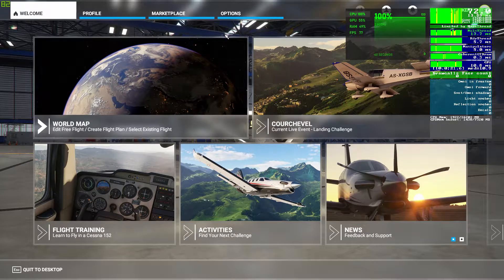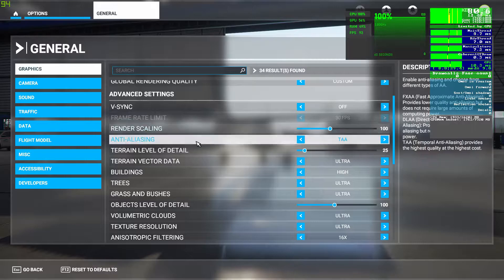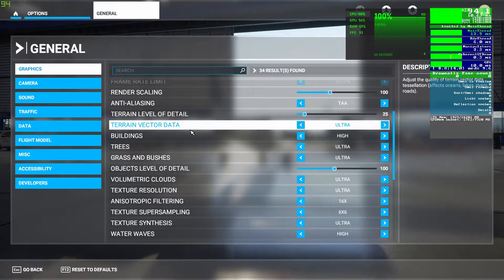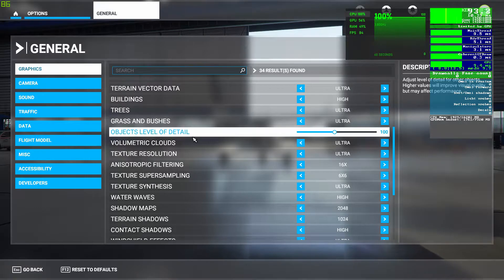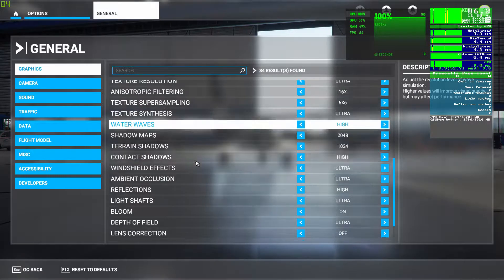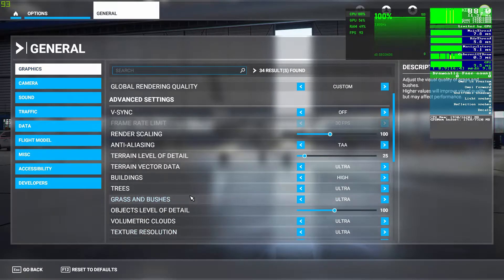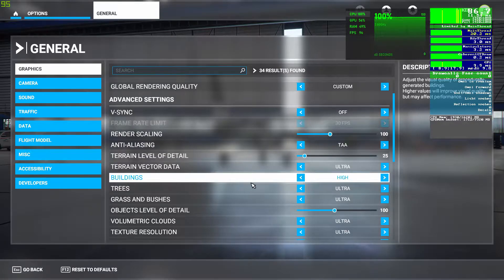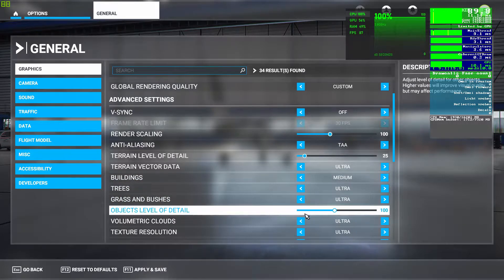Let's see what my settings are at the moment. We have full anti-aliasing, ultra terrain vector data, high buildings, ultra trees, ultra bushes with object level detail at 100, and ultra or high for pretty much everything else. The things that really make a difference to the CPU are buildings — I'm going to drop that down to medium. I'm not happy with how buildings look; they're very triangular from a distance, especially in heavily built-up areas. Objects level of detail also has a significant performance hit for the CPU, so I'm going to drop that down to 50.